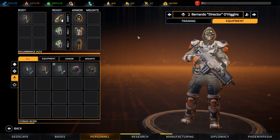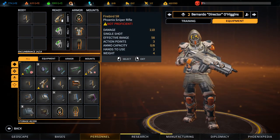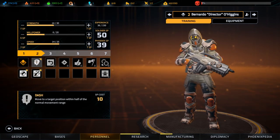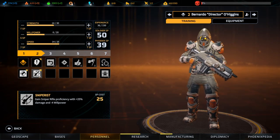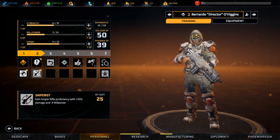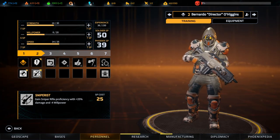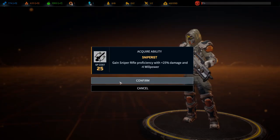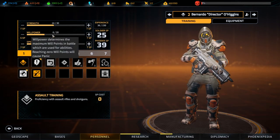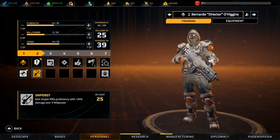Let's do sniper training. Do I want the sniper rifles? I think the sniper rifles are really good, so let's go sniper training. This actually drops our willpower to two, so we can't use dash anymore. In order to actually use dash, we will need to up our willpower.